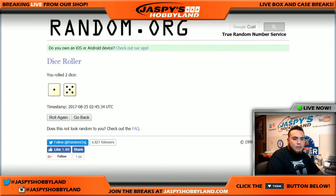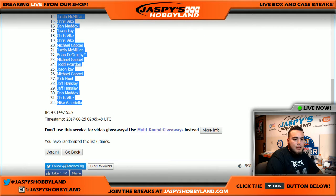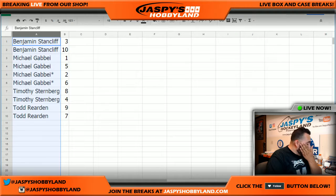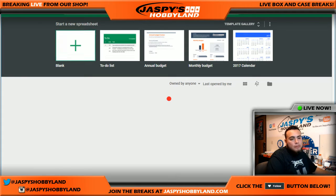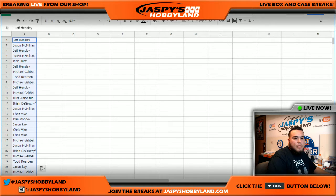After six times, roll the six. Jeff Hensley is at the top. Mike A is at the bottom. Let's open up a new Google Sheet.